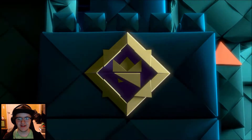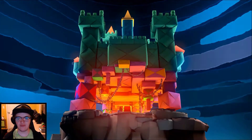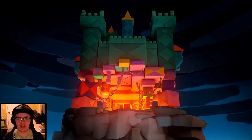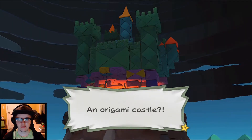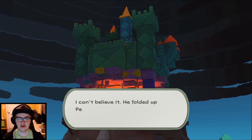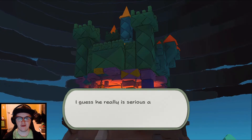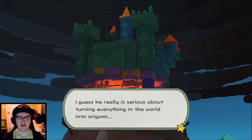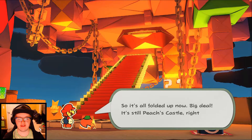I still don't know why King Ollie is evil — I do wonder why he's like that. It's very strange. I wonder if there's some kind of driving motive or something. An origami castle — I can't believe it. He folded up Peach's castle into his own origami castle. I guess he really is serious about turning everything in the world into origami.